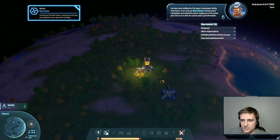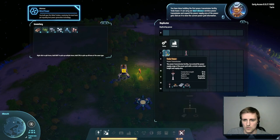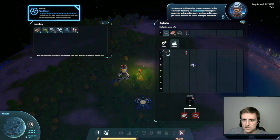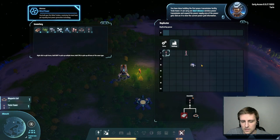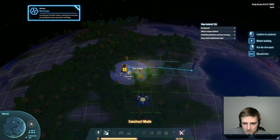I just need to mine a little bit of iron to do this. This is a Tesla tower — it can carry out short distance wireless power transmission and expand the power supply area of the power grid. Click on it to view the current power grid information. So I want to make one Tesla tower. It's kind of interesting. I'm trying to use Q to pick that — that's funny. I'm too used to Factorio.